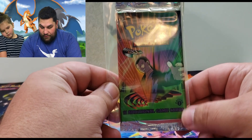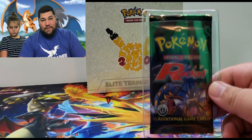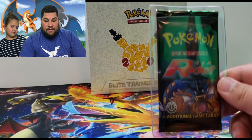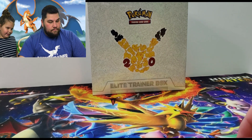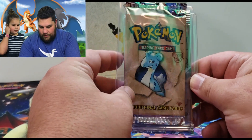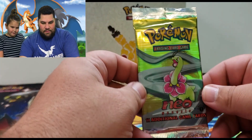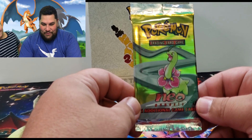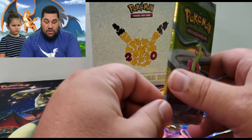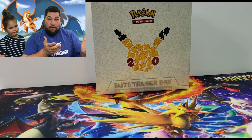Here are some of our first edition packs. We have a Fossil first edition pack, a Gym Challenge first edition pack — you can see the first edition symbol on there. We have a Team Rocket first edition pack — one of my favorite sets; I love the dark Pokémon. We got a first edition Team Rocket. I would love to own a Team Rocket booster box someday. We also have another regular Fossil pack with the long foil on it, then a first edition Fossil, and then here is a Neo Genesis first edition pack — really cool. Getting anything first edition from the big Neo sets feels so awesome.